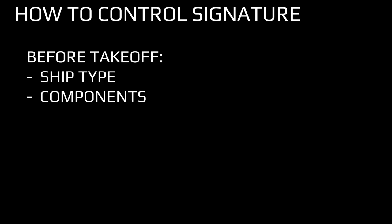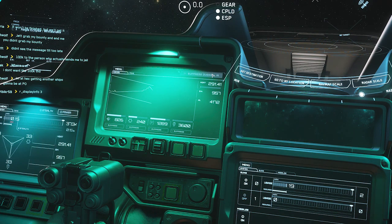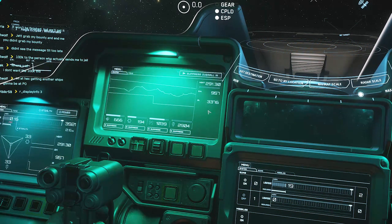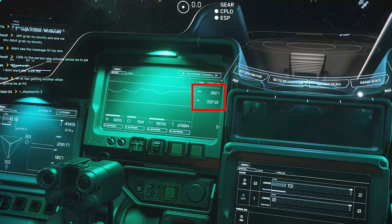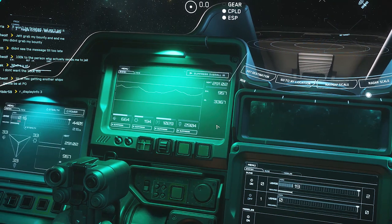To manage your signature, you'll want to consider both ship type and what components you equip before even taking off. Then, in flight, there's also the option to reduce signature by turning components off or manipulating other power settings. You can also suppress IR using this MFD button, and as far as we can tell during testing, there's no downside in doing this. Remember that only the maximum of the two values, IR and EM, will affect detection range, so don't make sacrifices to your loadout or turn off equipment if it won't help reduce whichever the maximum value is.